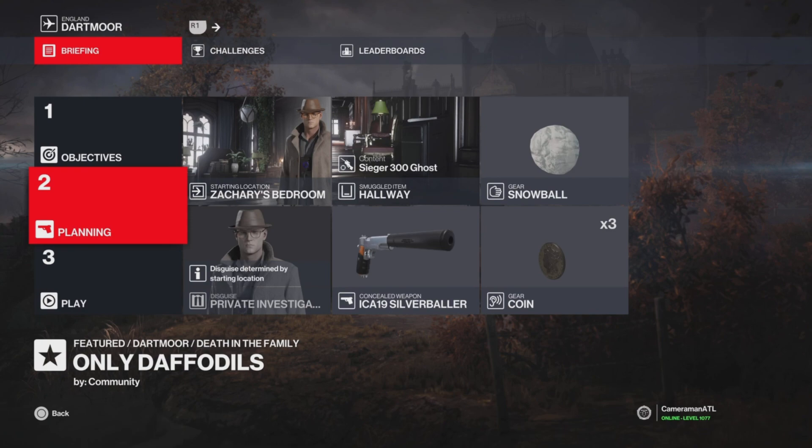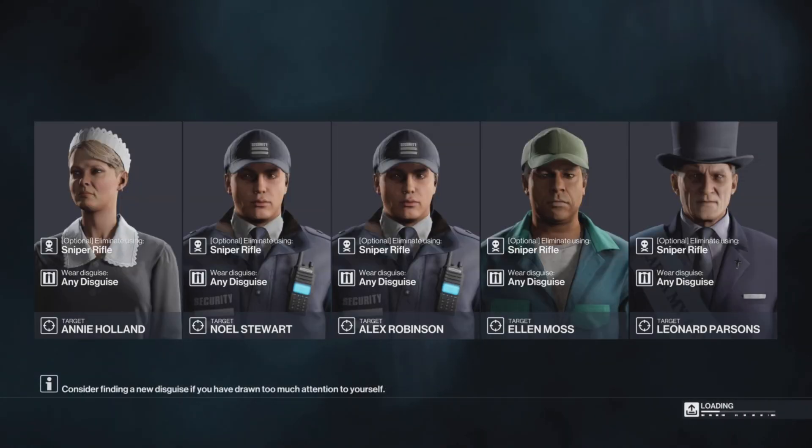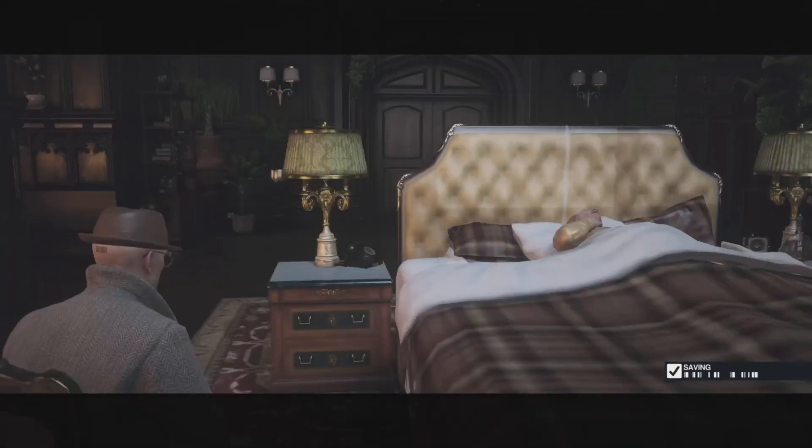I started in Zachary's bedroom as a private investigator. Grab the Seeker 300 — you can grab any sniper rifle that you want. Grab a snowball — you'll see why at the end. So anyway, you have five targets and a sniper rifle. Kind of tricky; you've got to do a lot of distractions, but a lot of fun. So here we go.